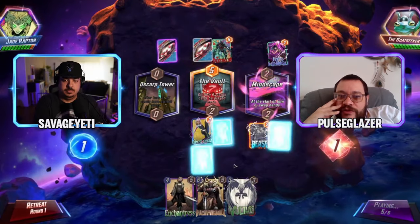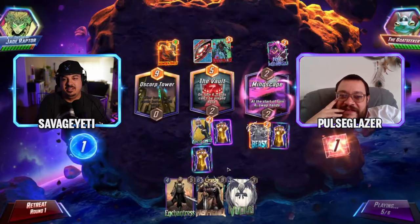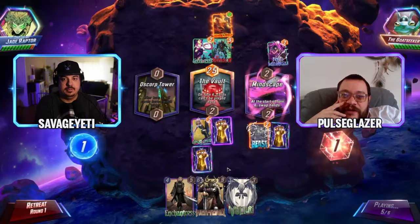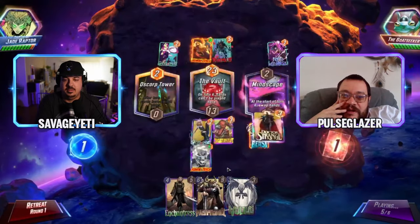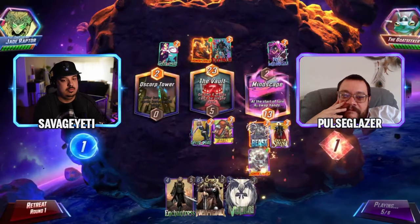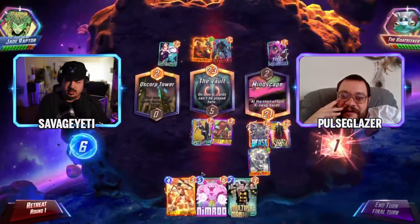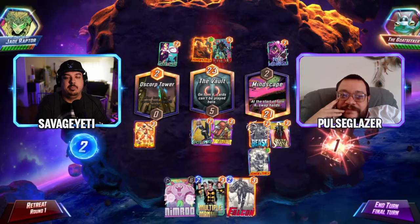Mindscape is going to beat you if they have Phoenix Force, though it can only win one location. With Heimdall they still only get one Phoenix Force. Ghost Spider appears — it'd be pretty big. That thing wins all lane, so the question is can you win another lane? The Goat Seeker probably can't make a Heimdall play to win middle.